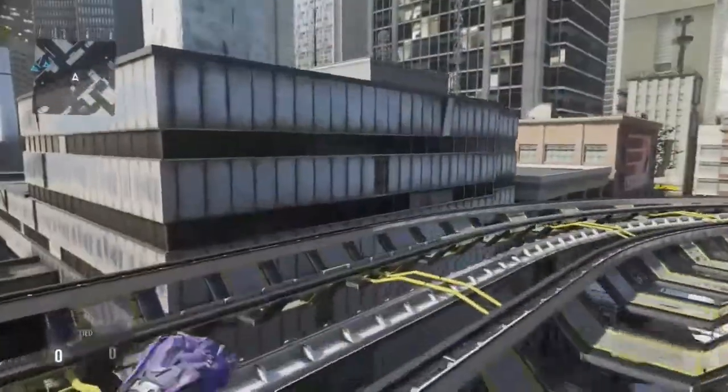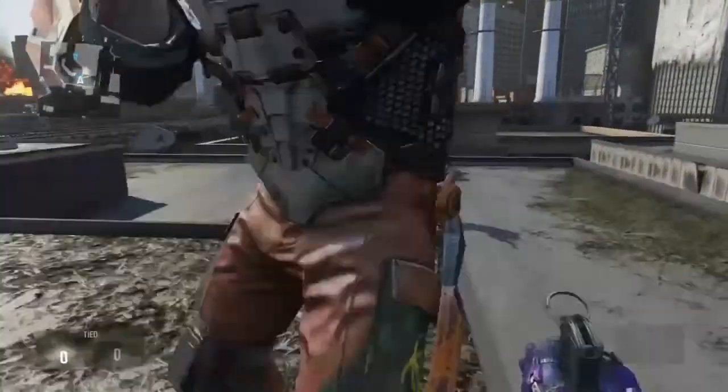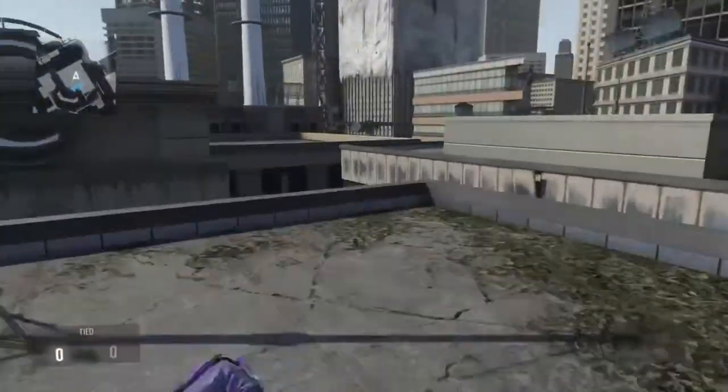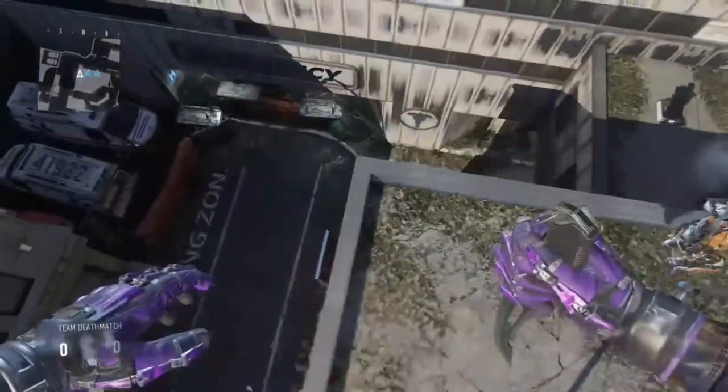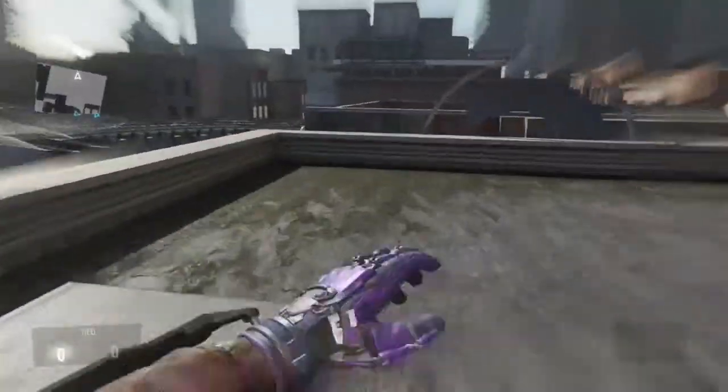Then all you need to do is simply double jump onto these tracks here, and then you can explore the map. You can go outside the map and not get killed, so this is really good for Infected. I suggest only doing these on a private match because you don't want to get banned online.